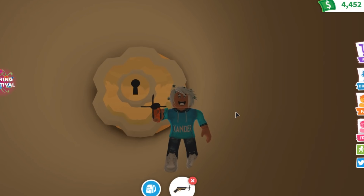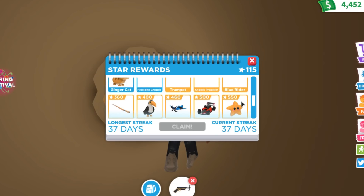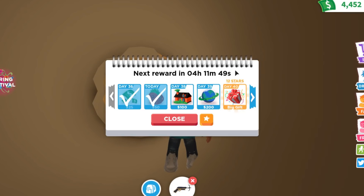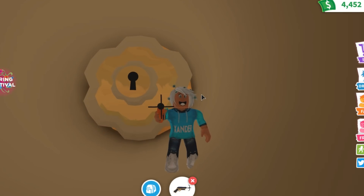There are sea pets coming into Adopt Me, and there's actually one that came out already — the starfish, right here as you can see. Starfish are kind of from the sea, so that was a hint, a teaser. Obviously the starfish is going to stay in the game, but the actual sea pets are going to be coming to Adopt Me very, very soon.